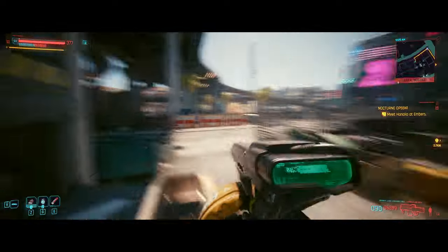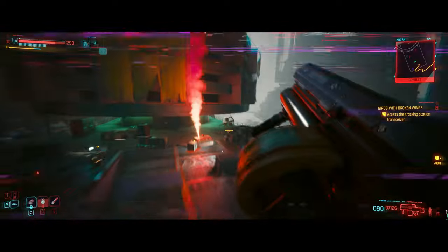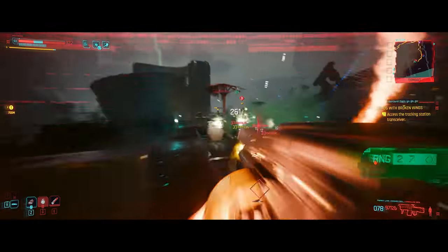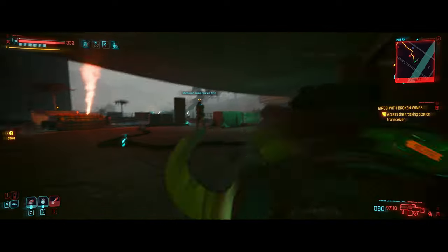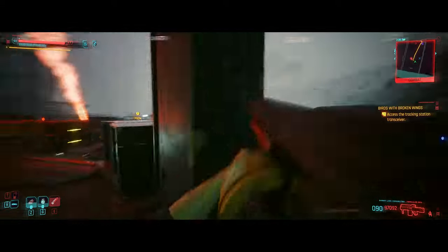The versatility of the Hercules 3AX is further exemplified when switched to hipfire. In this mode, it adopts the characteristics of a grenade launcher, launching explosive rounds in an arc trajectory. This requires strategic foresight, as the player must anticipate the landing point of these explosive rounds. The increased rate of fire in this mode makes it an exceptionally powerful tool in close-quarters combat, delivering extensive AOE damage.